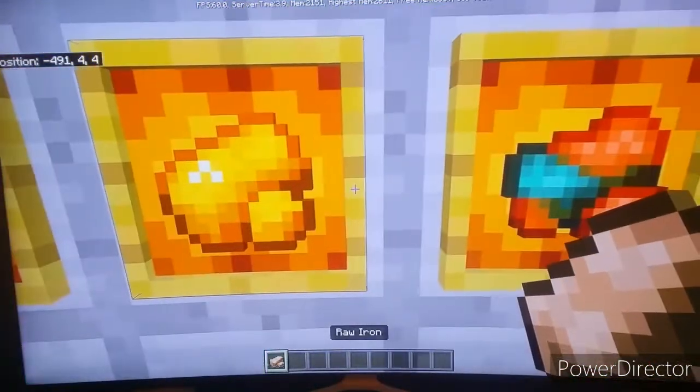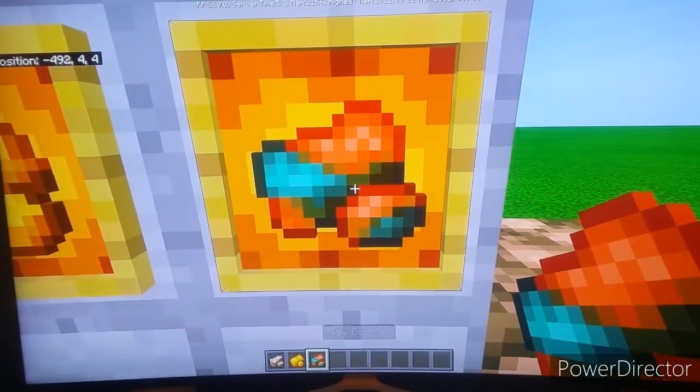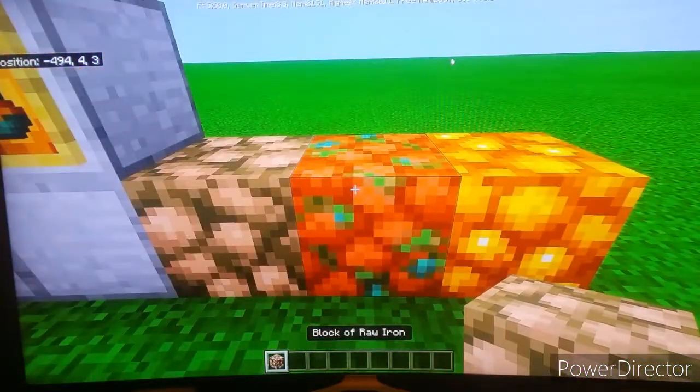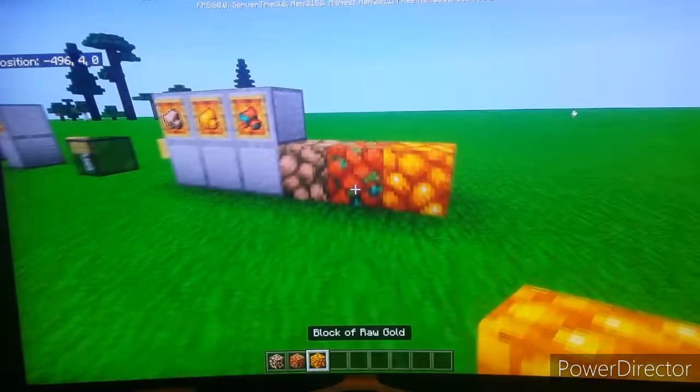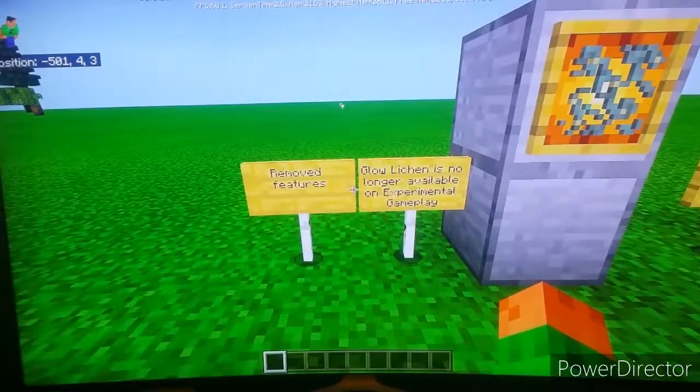Now for raw metals. We have raw iron, raw gold, and raw copper — it kind of looks like an egg! There are also block variations: block of raw iron, raw copper, and raw gold.